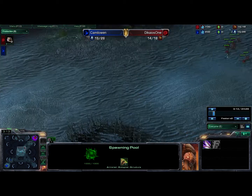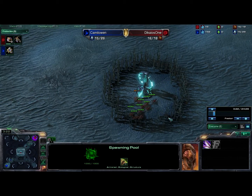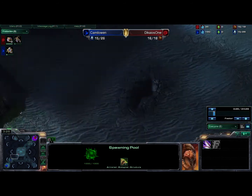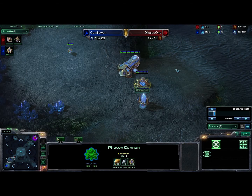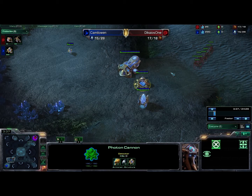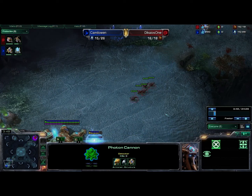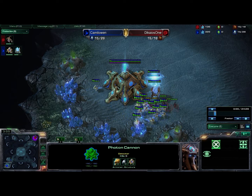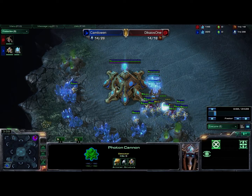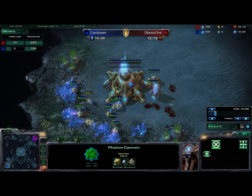Yeah, like I said, 8 pool. I've got a bunch of Zerglings on the way coming down to my opponent's base. He did see that my Zerglings were on the way. He goes for a Forge Fast Expand — he's got the Forge down, he's got the Cannon down along this ramp. Forge Fast Expanding is really popular on this map. I only end up getting like six Zerglings into his base, which might as well be a six pool, but at this point he's got enough workers to easily defend that off.